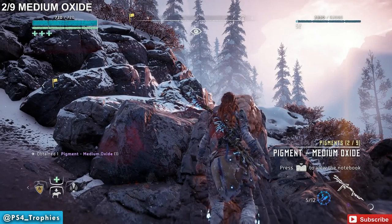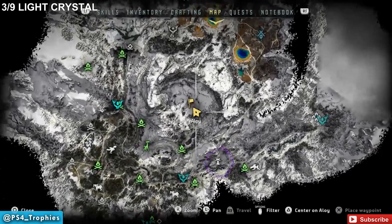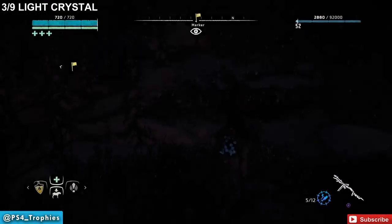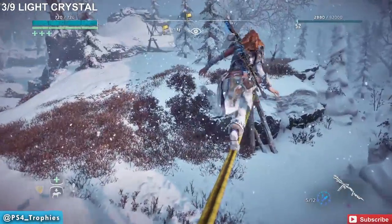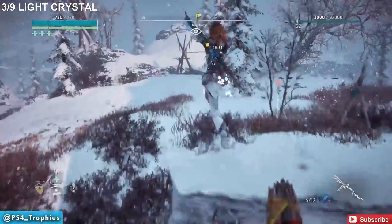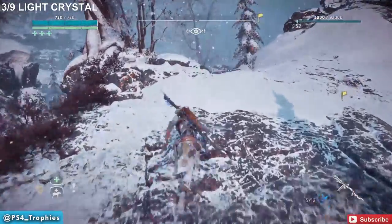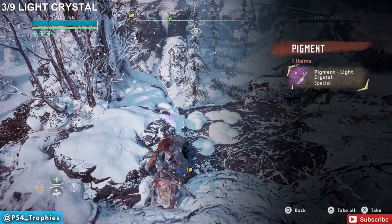After picking that up, travel a little northeast of your current location, just south of the center of the map. There's a big open area here with a rope you can run across — though there's also a ramp nearby you could take instead. There's a higher plateau area in the center of this area, and that is where you can search for the pigment.